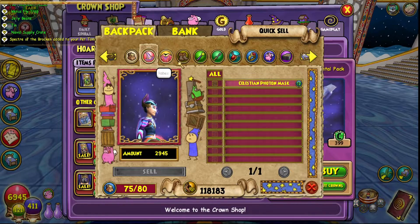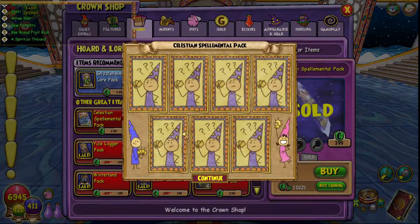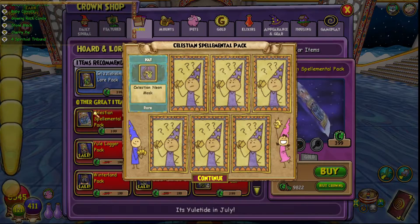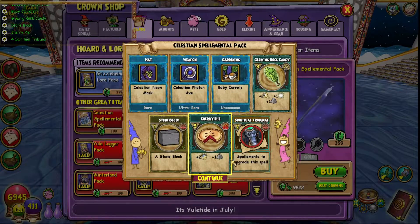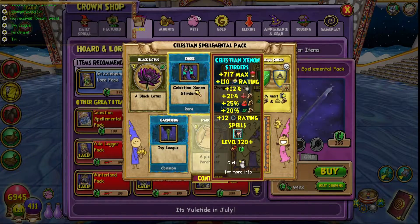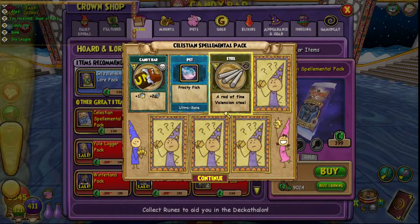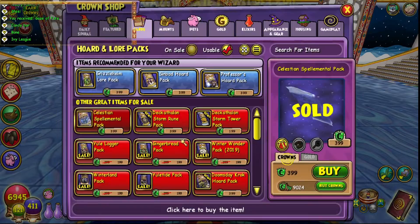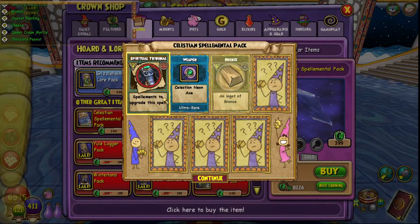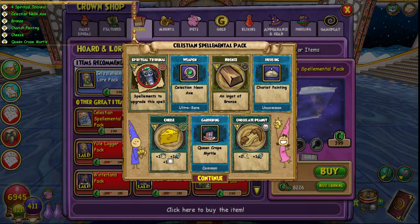Then we're gonna be good. I just want Spiritual Tribunal or Ship of Fools — preferably the former. Four Spiritual Tribunal — we're at 19 now. There's the Photon Axe again. Four more — okay, we're at 23. We're getting close! More drops — four more, we're at 23. Getting real close.